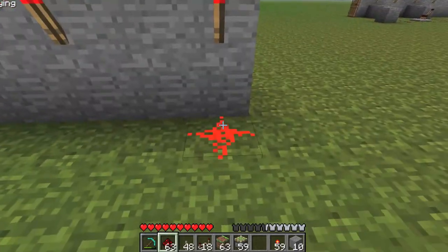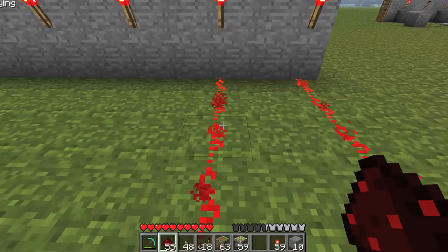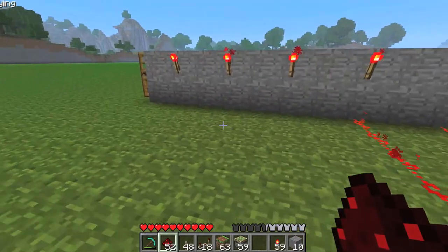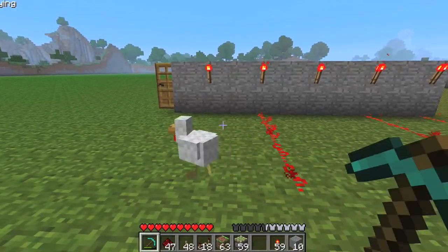To do that, all you have to do is put redstone like this, out a couple blocks — that should be good. Then same thing for over here.